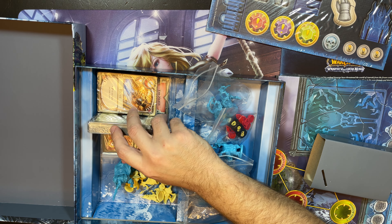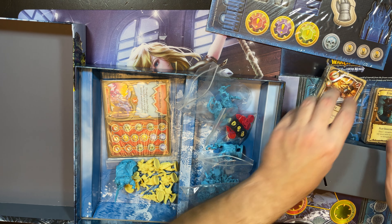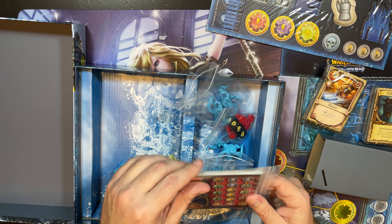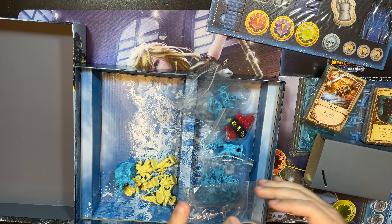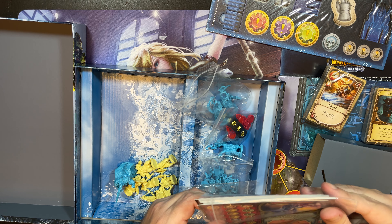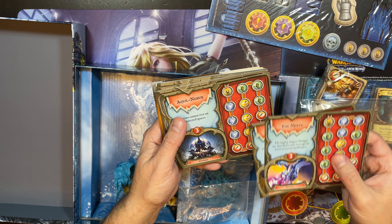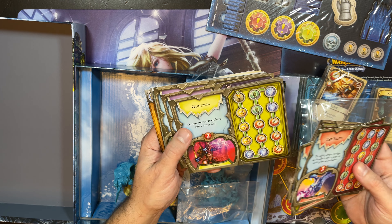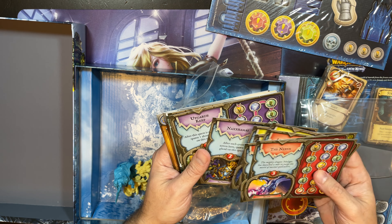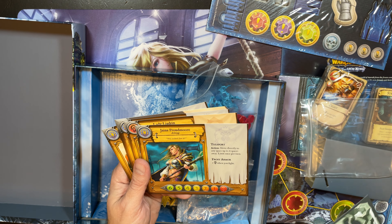We have a number of cards and what look like player sheets or tracking sheets. So we have the Nexus, the Vault — so this is where you're going to track things — Oldor, and Naxx. Maybe these are like quests you have to do. And then here are your heroes.